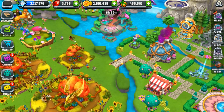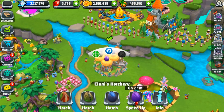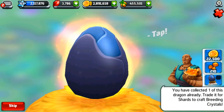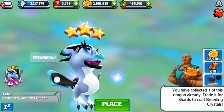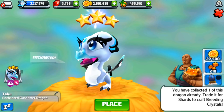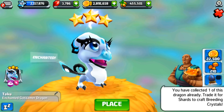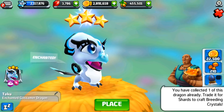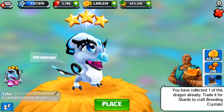All right, boost brewery is going strong. Let's settle in and do some hatching. We'll start with this egg — we already actually do have one of these dragons. I had a feeling. It happens to be one of my favorites though: the gossamer dragon. Look at how beautiful the enchanted gossamer dragon is! Oh my gosh, I am very enchanted — pun kind of fully intended — with the enchanted gossamer dragon.